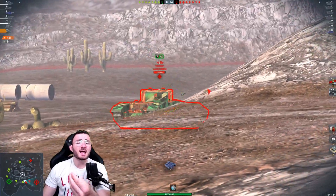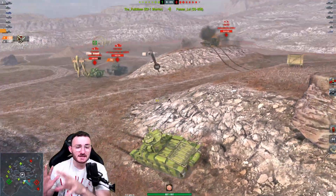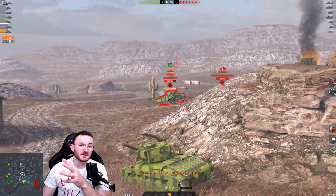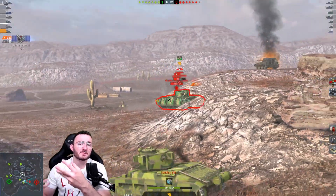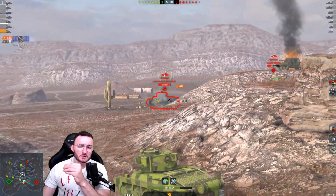That tank is the Matilda, a tier 4 British tank. This tank is kind of weird when we take a look at its class and how to play it, because it acts like a heavy while being classified as a medium at the same time. It's kind of strange — you do have the medium status with this tank.